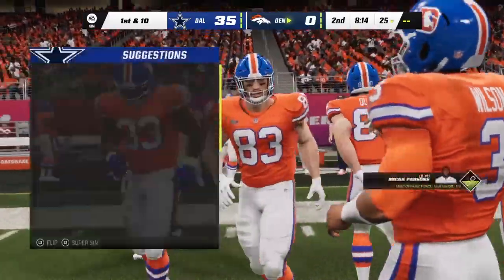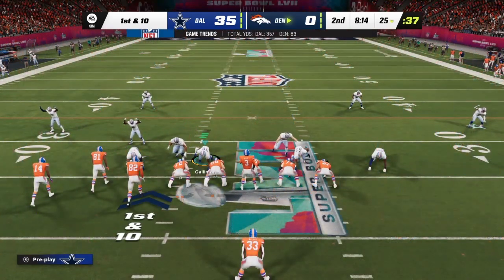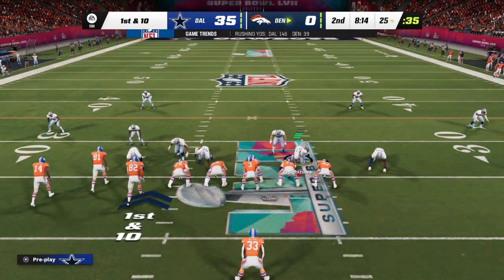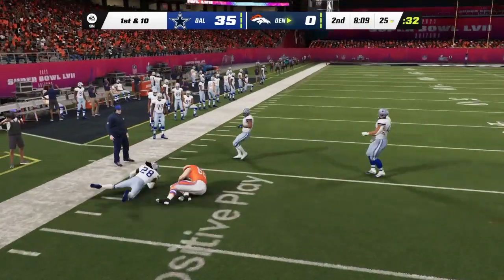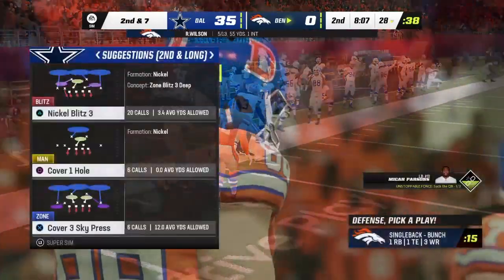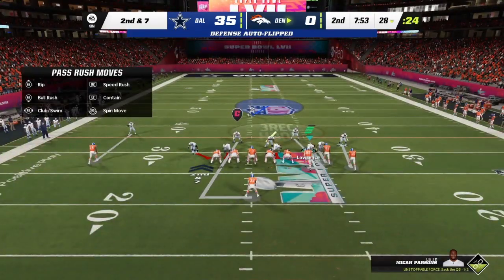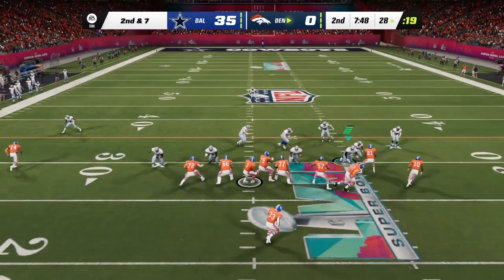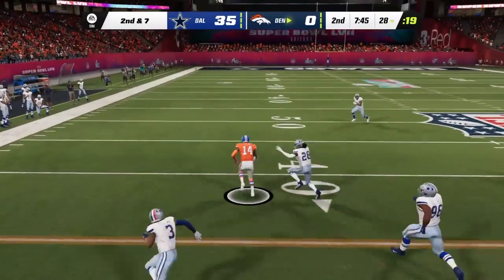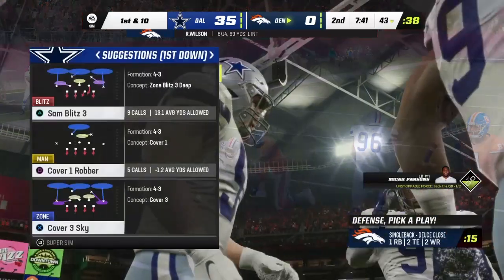Denver's offense ready to go again — three-and-out on the last drive. No points on the scoreboard; they need to help their defense, which has been on the field a lot more than normal. Just three yards on the catch. Wilson — man open, complete to Courtland Sutton, taken down but not before getting it across the 40-yard line.